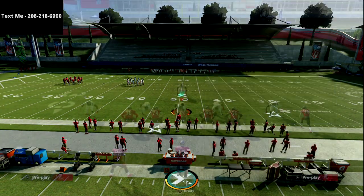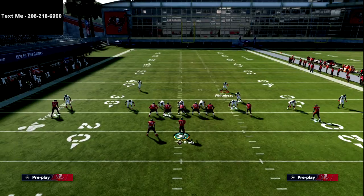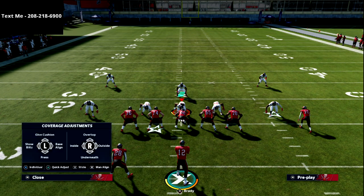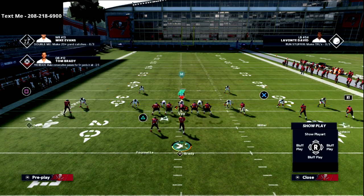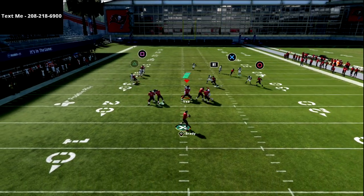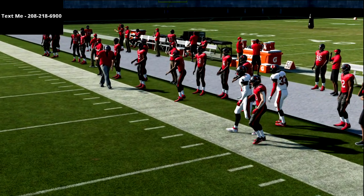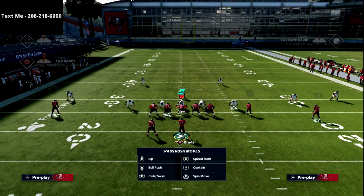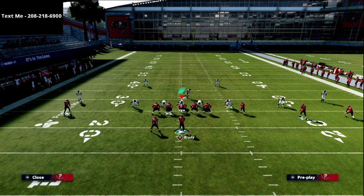Personally, if you take out the Cover 3 bomb from Jets Dig out of Gun Bunch, I think this is a much better version of a trips set. The reason I prefer it is the spacing — I love spread and I struggle with compression sets. They're not bad, but they're not for me. You'll find this offense a lot of fun. Even with a 25-yard cloud zone, this is a sharp corner route and you'll have space to hit it consistently against your opponent.